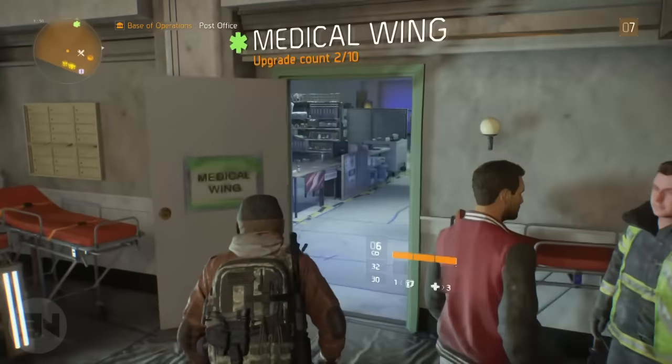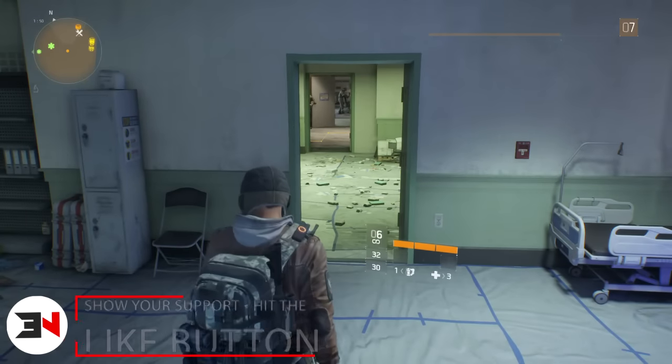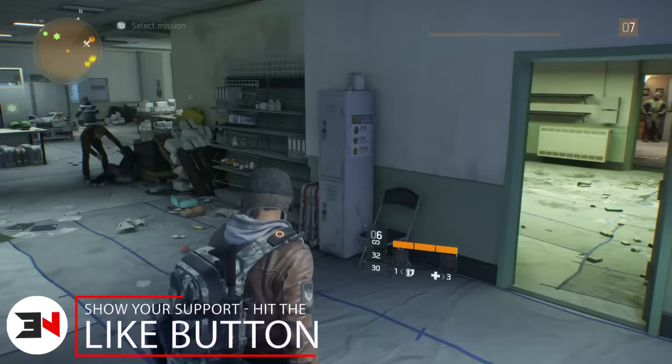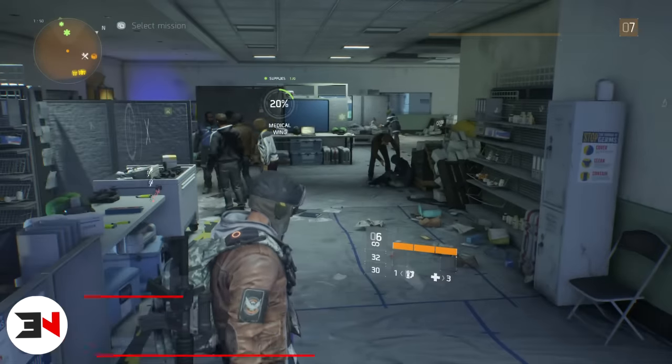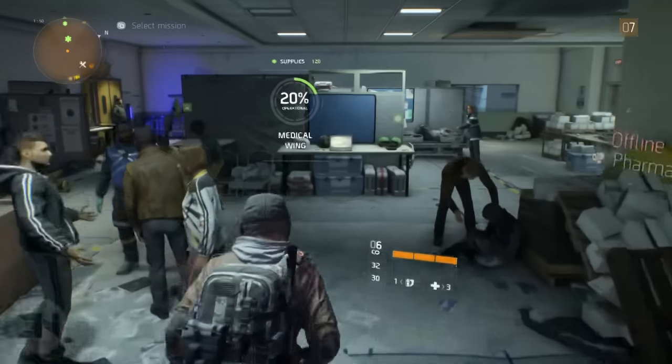Welcome back. This is a quick tips and tricks video. When you go into your game and get to a certain level, you have to unlock your medical wing, tech wing, and security wing, which give you benefits and perks.